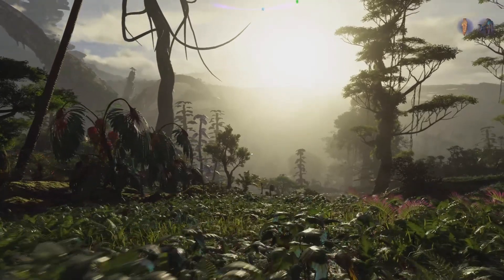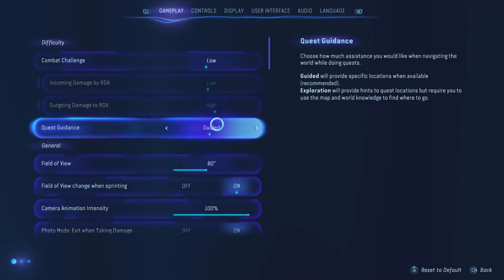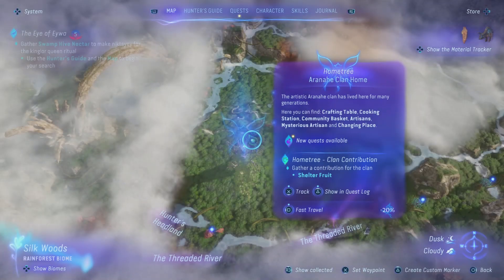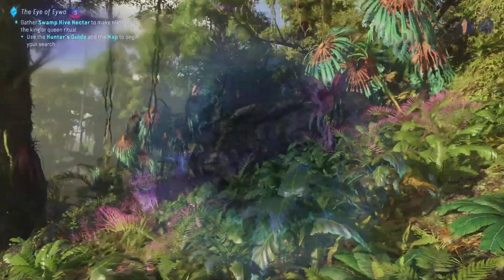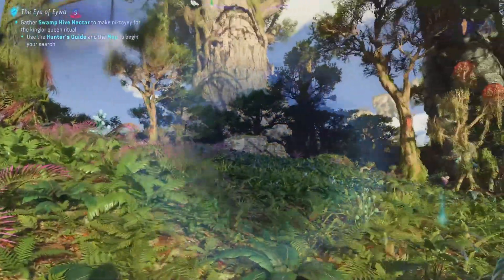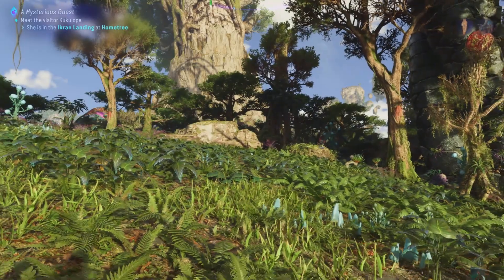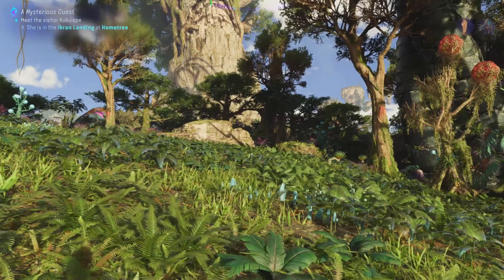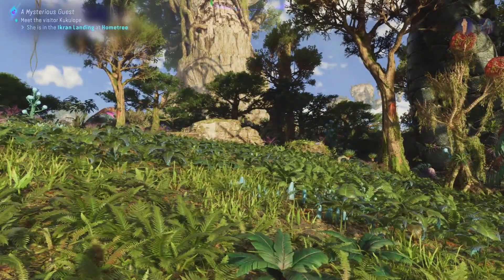I've been using exploration mode, and let me tell you, it takes the experience to a whole new level. Avatar has two quest guidance options. The first is Guided: when you use your Na'vi Sense, a glowing marker will appear in the direction of the objective, though you still have to look around to find it. The second option is Exploration mode, where you get hints to quest locations but there is no marker — it requires you to use your map and world knowledge to find where to go.